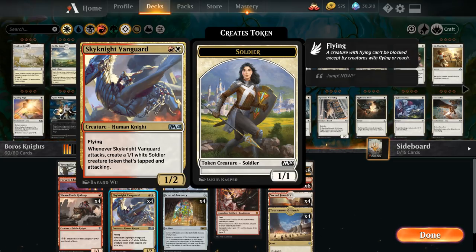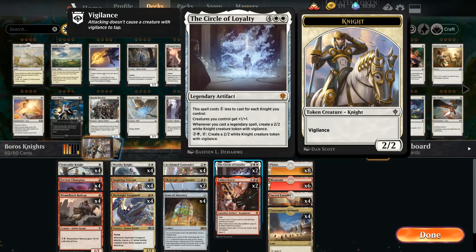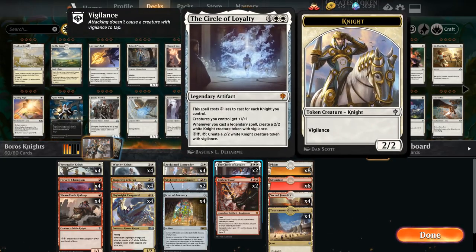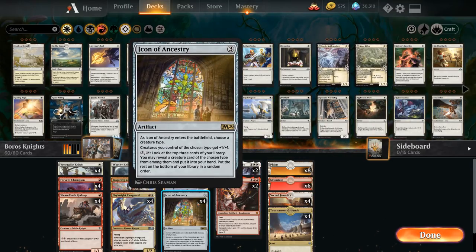The soldier token is not a human, but it still helps us build up a wide board. Another payoff for going wide is Circle of Loyalty — a six mana legendary artifact costing one generic mana less for each knight we control, so we can often cast it for double white. All creatures we control get plus one plus one, including knights, humans, and soldiers. Whenever we cast a legendary spell we also get to make a 2-2 knight creature token with vigilance. Amber Cleave also counts as a legendary artifact to trigger Circle of Loyalty, and we can still play a second copy just to get that extra knight token.